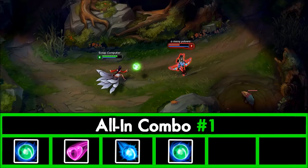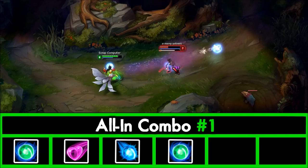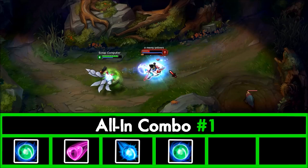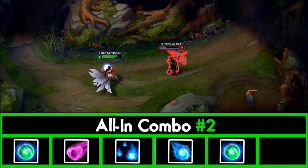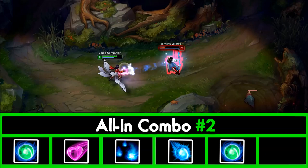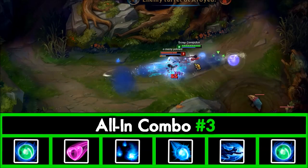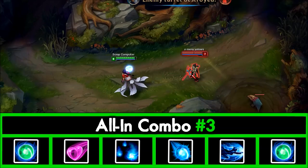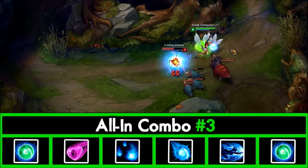All-in combos. All-in combo 1 — auto attack, E, Q, auto attack: begin with an auto attack, then land E, use Q for the double aspect while they're charmed, then auto attack until your enemy dies. This is a very early all-in combo. All-in combo 2 — auto attack, E, W, Q, auto attack: auto attack then E, cast W early so cooldown ticks up, then Q immediately for the double Q aspect, then auto attack and hope. All-in combo 3 — auto attack, E, W, Q, ultimate, auto attack: auto attack then E, cast W and Q for the double aspect, then ultimate to get into your enemy's face, auto attack in between casts, then wait for the rest of your abilities.